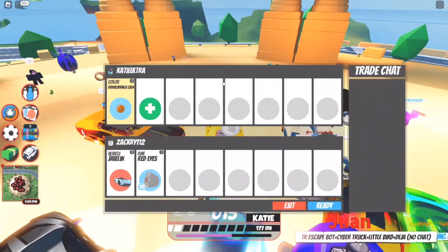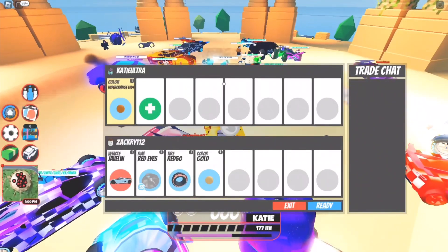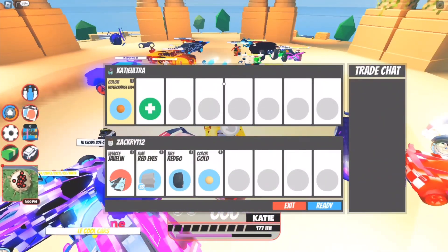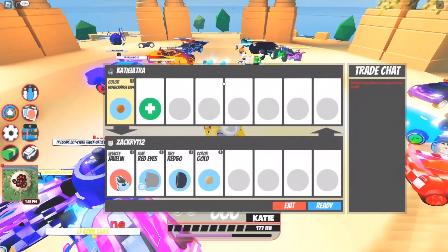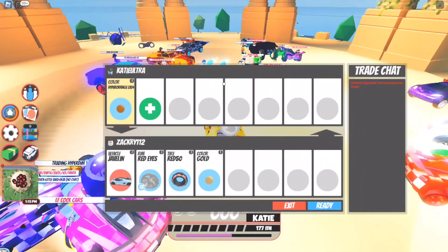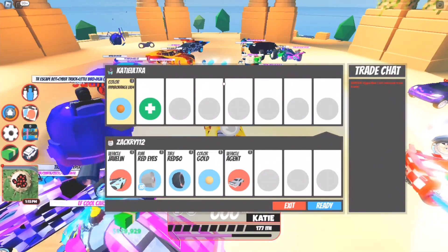So this is my first offer, and this one's pretty good. We got the Javelin, the Red Eyes, Rim, Red 50 Tire, and Gold. But honestly, I think this is a loss. He just added a Hyper Red Level 4. Interesting. But honestly, I don't think this is a good offer for my Level 4, just saying. But it's not the worst I have seen.